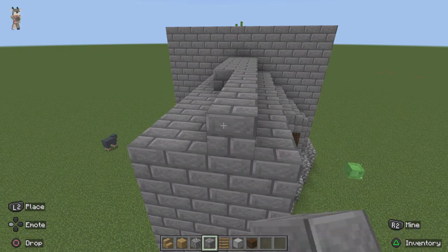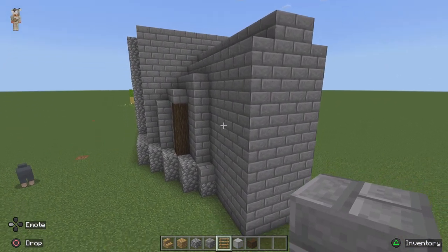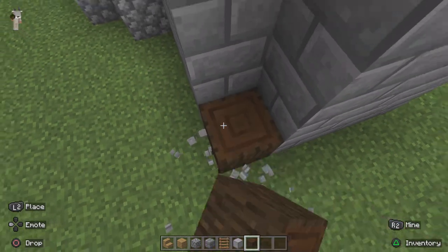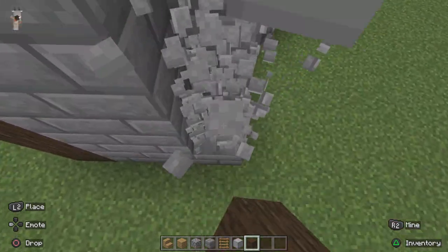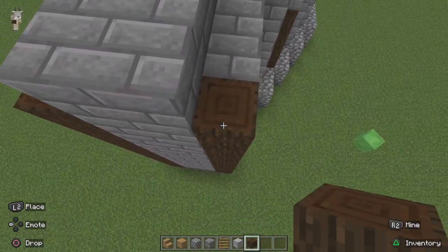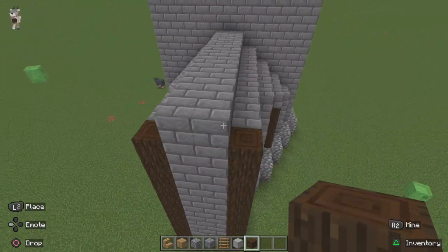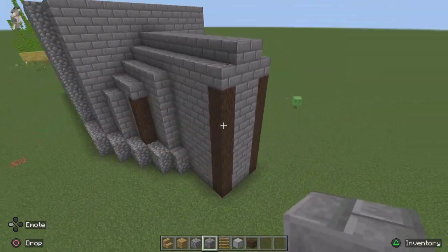This is the back of the church. It doesn't look that good, but we can keep it like this. We'll put wood here. Let's make the room distance maybe one block longer. Do that for the roof.